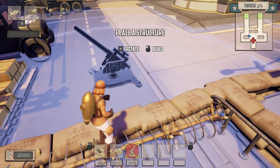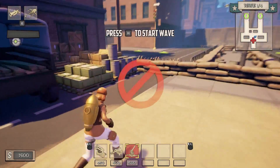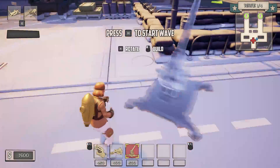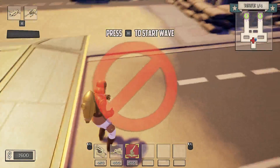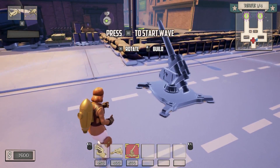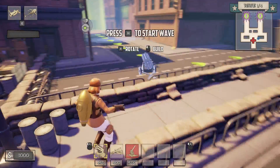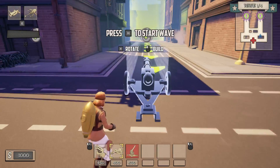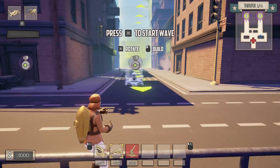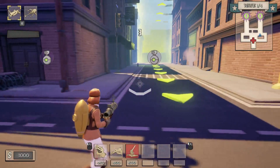I feel like that is a good place to put it, and we'll put one on the opposite side. I've kind of already played this mission, not as her though, so I kind of know where the aliens are going to come from. I'm going to save the rest of my points for now and see if we can actually stop the aliens.